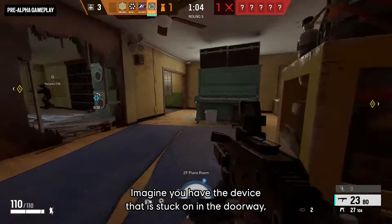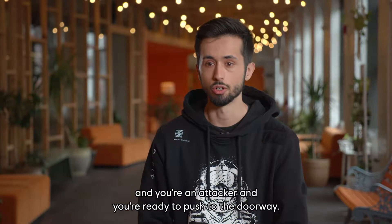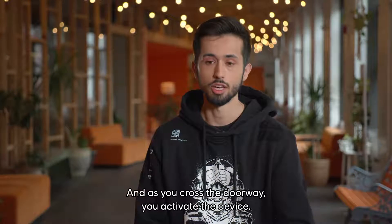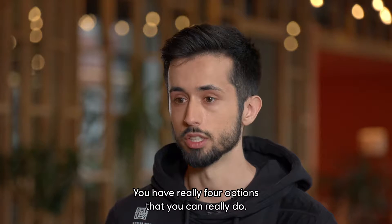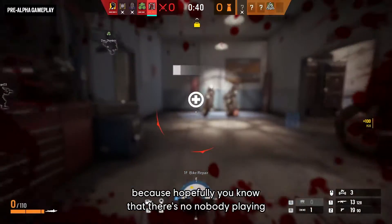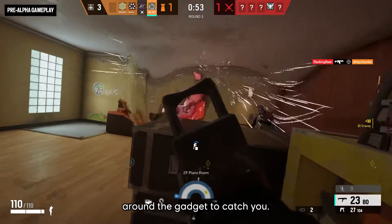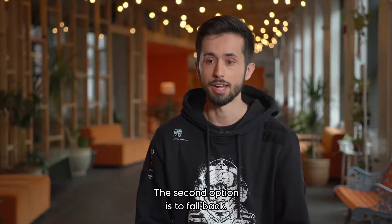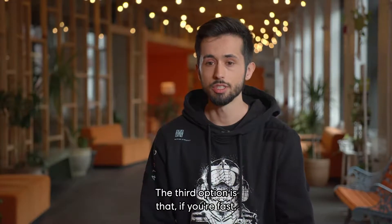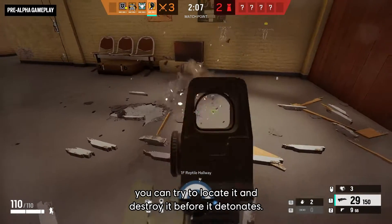Imagine the device is stuck on the doorway and you're an attacker ready to push. As you cross the doorway, you activate it. You have four options. First, you keep pushing — risky, because hopefully nobody is playing around the gadget to catch you. Second, you fall back — you're safe, but you've given away your position. Third, if you're fast, you can try to locate it and destroy it before it detonates.